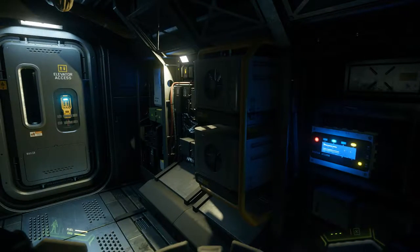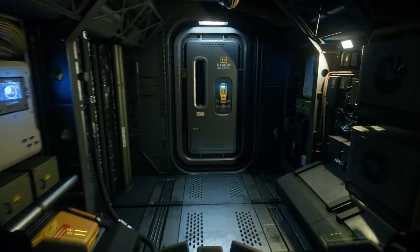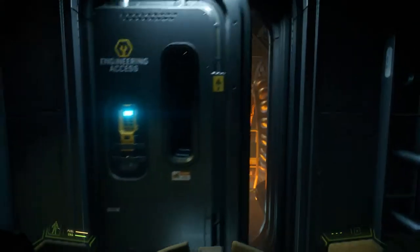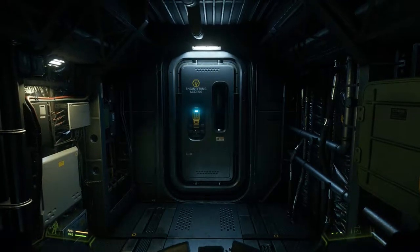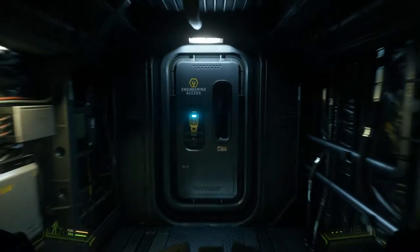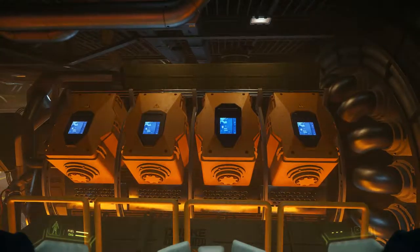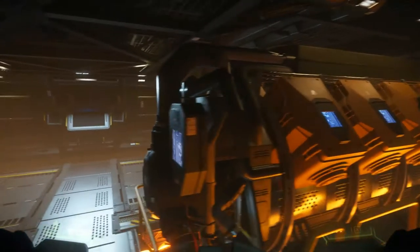As the engineer of a ship you're going to have to know what components are where and what needs to be fixed. Here's a nice touch I noticed - the doors are labeled, not so on the Starlancer. Nice touch: 'Engineering Access.' I don't know if these are power plants - they might be engines.